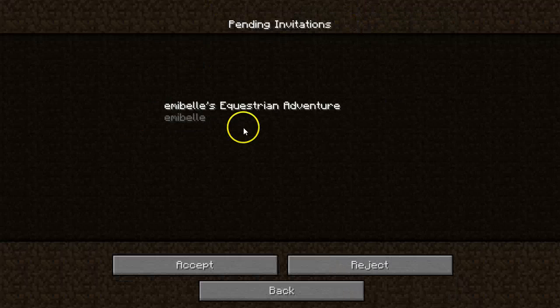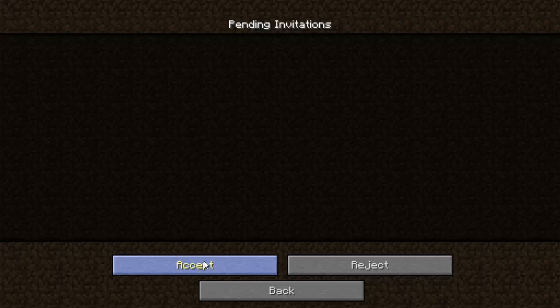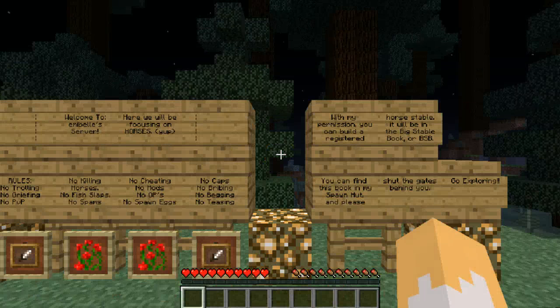I'm going to accept Emmie Bell's invitation. It will ask me once again to agree — okay, I've accepted her invitation. I'll go back, and there we are. Her Minecraft Realm server shows up now: Emmie Bell's Equestrian Adventure — horses are awesome! I believe what she's done is she has set up a spawn area or introductory area for players so that when they join... let's see if we spawn in the right place. There we go — look at that, fabulous!